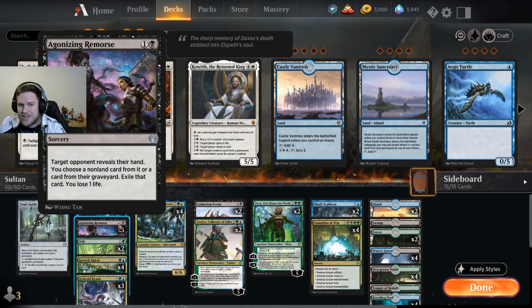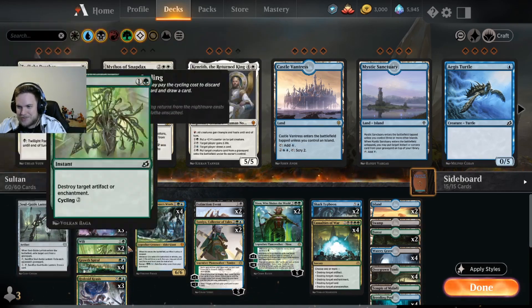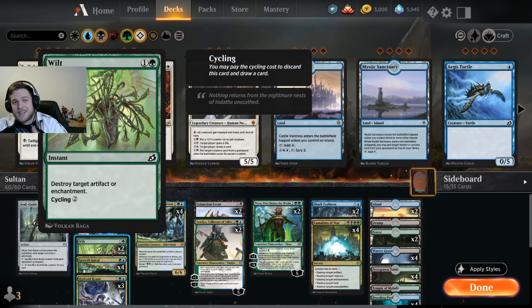Agonizing Remorse is actually better than Thought Erasure right now because you cannot get disputed. Sure, you have no Surveil effect, which would be really nice in this deck, but on the other hand you can exile something like an Uro and they don't get it back — same for Cats, Roastrider, and so on. I think Remorse is slightly better than Thought Erasure. Also the mana limitation is better: it's only one black and one colorless. Three of them. And here we have Wilt, another sideboard card.